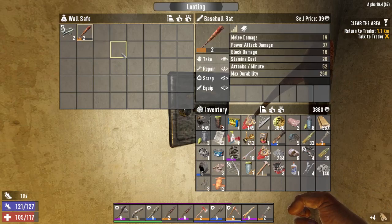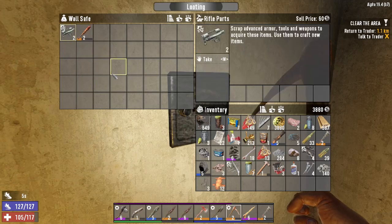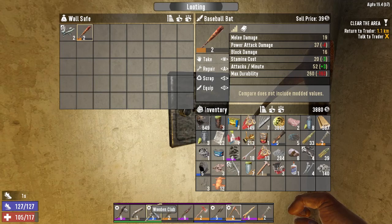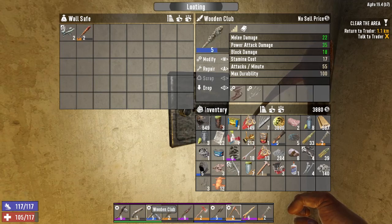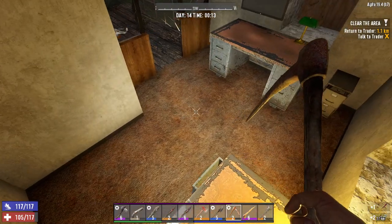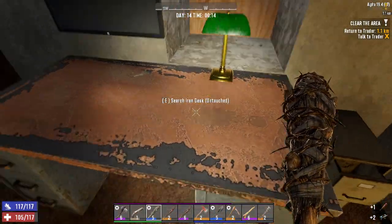Alright, we didn't get much — we got some arrows, we got this bat. This sells for 39. Actually — melee damage. We might not sell that, we might keep it. I'm gonna put some mods on it when we get back to the base and just see what the difference is.